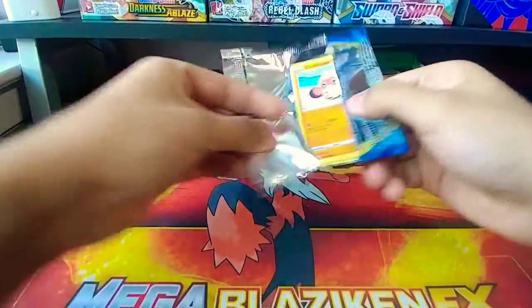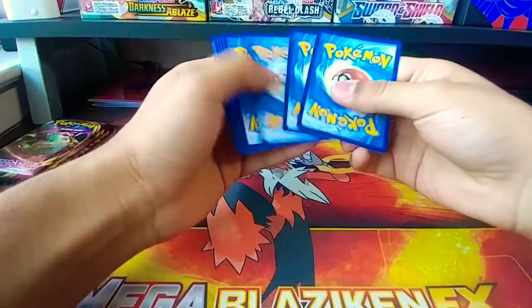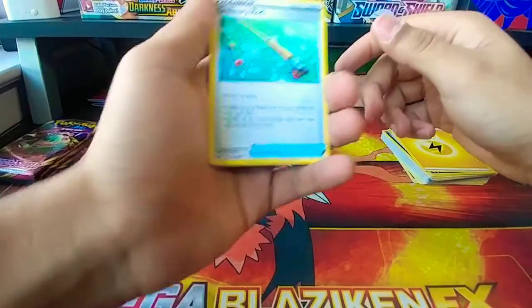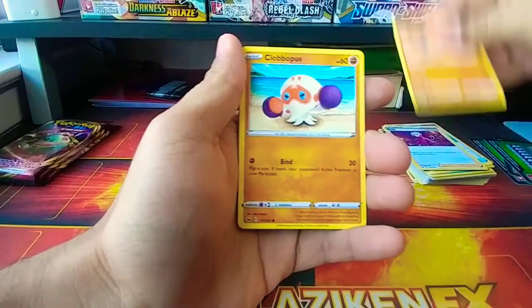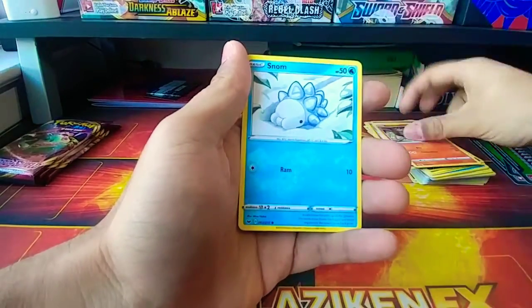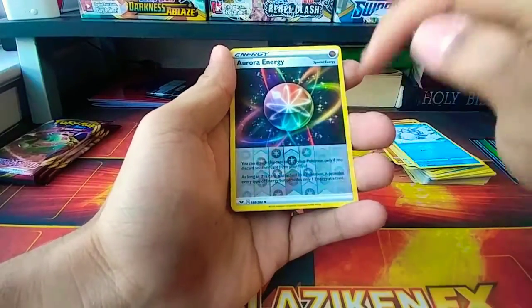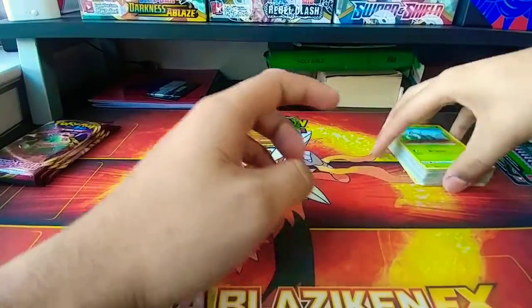We'll be setting up for a couple of booster box openings, probably on Twitch — I'll link that down below — but if not I'll open it on YouTube, so look out for that booster box opening. Aurora reverse energy — I like the way the pattern is for the reverse — and the rare is Durant. Got the ant army!